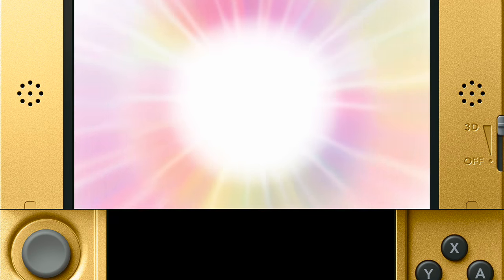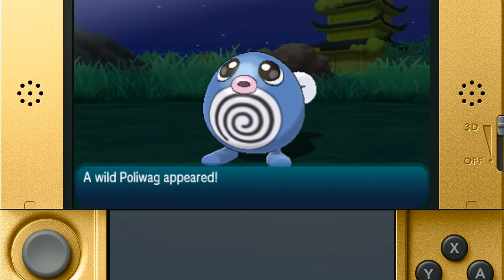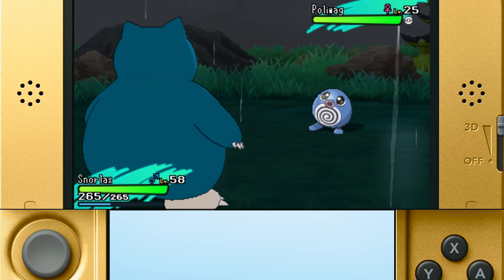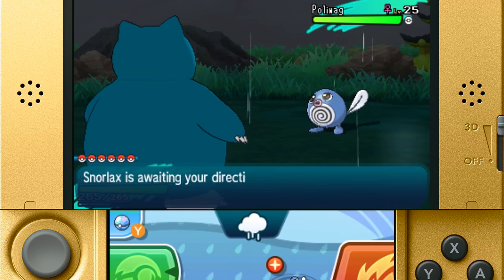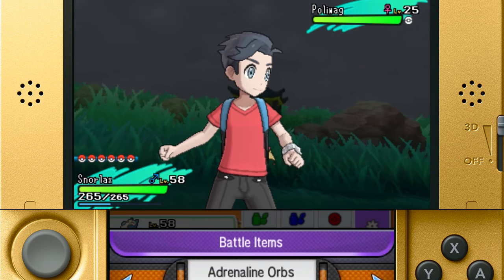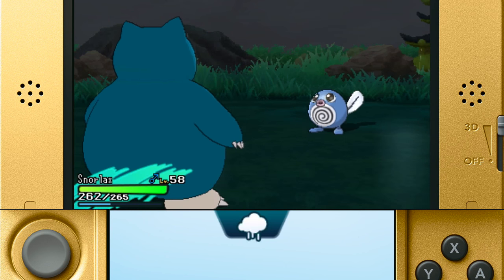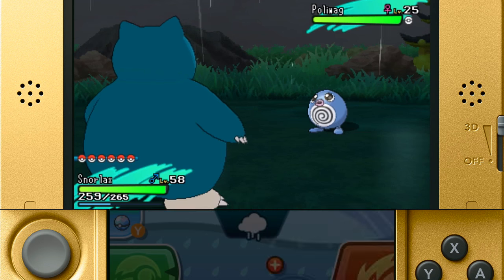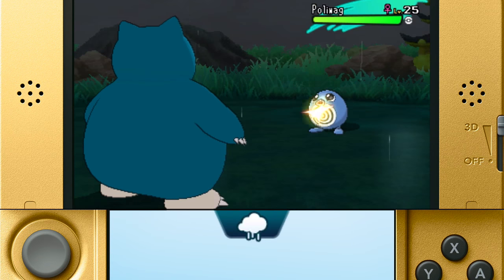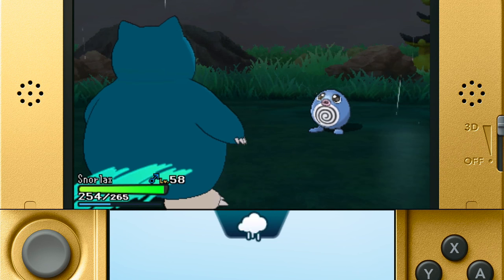For Poliwrath it has to be day, and for Politoad it has to be night. All of the rules of regular SOS battles apply here, with the added rule that it must be raining when the Pokémon calls for help. This can be a little bit of a pain since the weather cycle ends before the call phase of each turn. Also, Rain Dance only has 5 PP, so I recommend teaching it to several of your Pokémon and bring some Leppa Berries. I also chose to chain a Poliwag since it knows Rain Dance itself, but I don't think it really had a chance to call for Rain Dance.